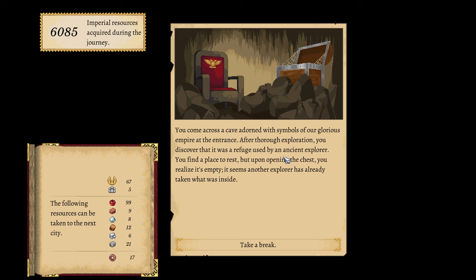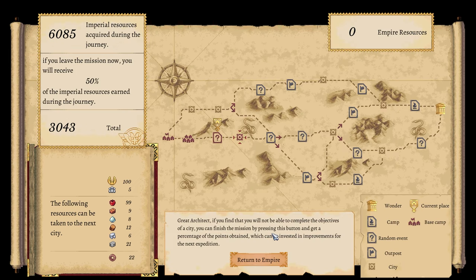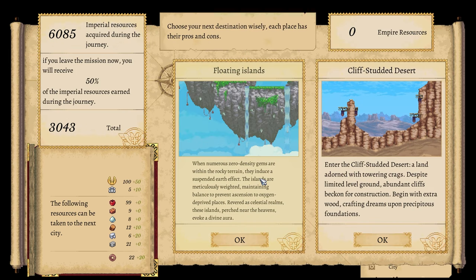We come across a cave adorned with symbols of our glorious empire. After thorough exploration, we discover that it was a refuge for ancient explorers. Cool - we take a break and receive five coins and a hundred loyalty. Lovely!